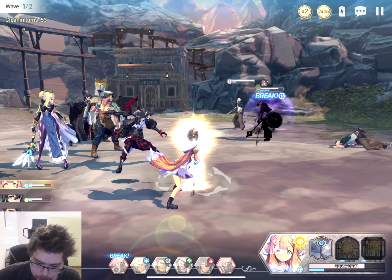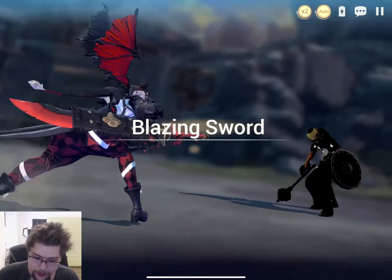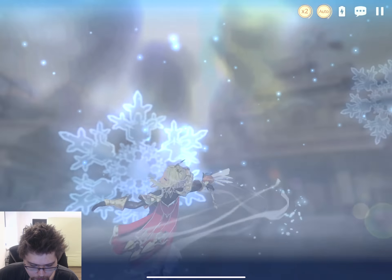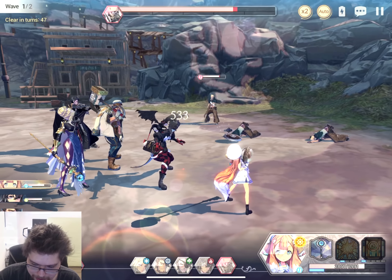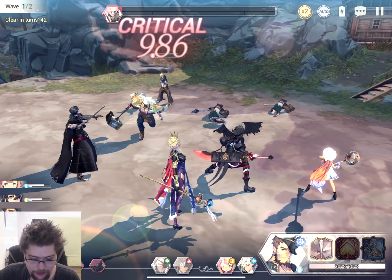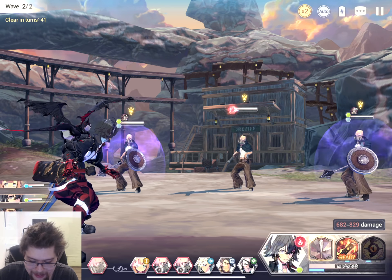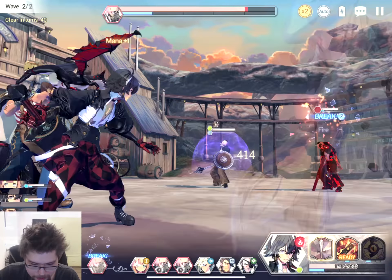There is of course also auto mode. In case you are confident in your team and don't have any special missions to do, like don't break anyone, then auto really doesn't work in that case because your dudes are going to try and break the dudes. That is her second skill. Maybe we shouldn't do auto because I wanted to see that ultimate, and using her second skill uses mana. Bernadette's ult is actually really nice because it's like really strong AOE. Transitions are pretty cool as well. I generally like the art style - it reminds me a bit of Arknights. Of course not the gameplay, it's completely different, but the character art style, which is nice.